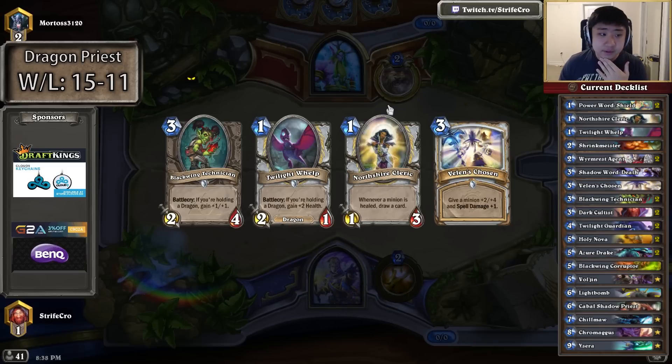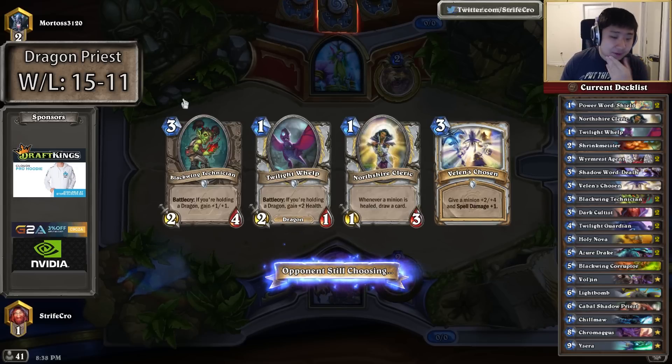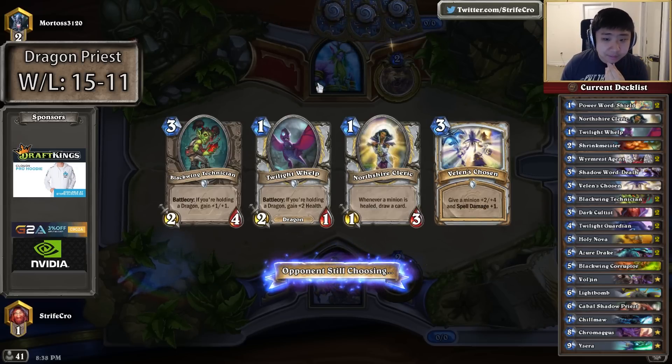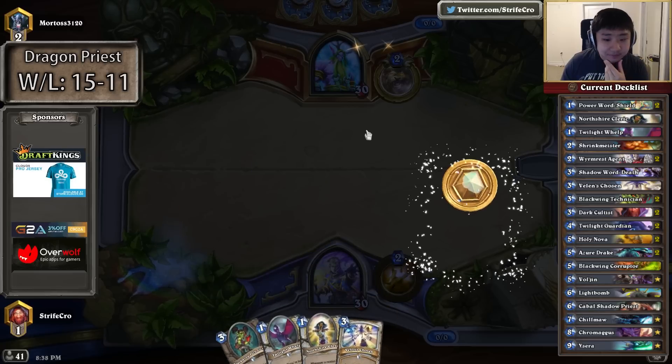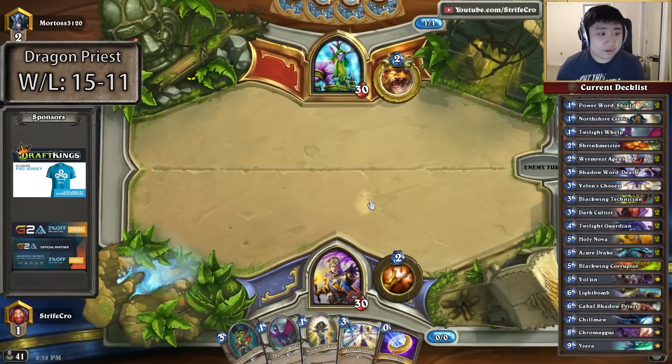I'm going to keep everything here. I don't have a dragon other than the dragon whelp, so I'm basically keeping the whelp as my dragon to buff the technician. We'll see. But if I get another dragon I'll probably put the whelp over the Northshire Cleric. I like keeping Velen's Chosen because with the coin I can coin Velen's Chosen against Darnassus Aspirant.